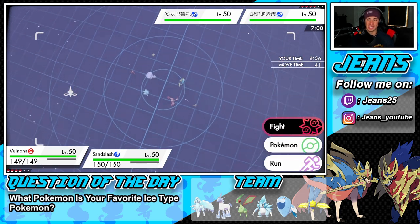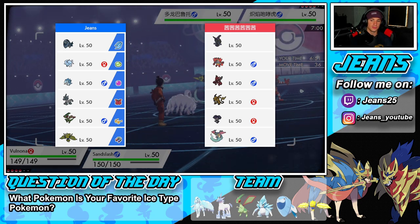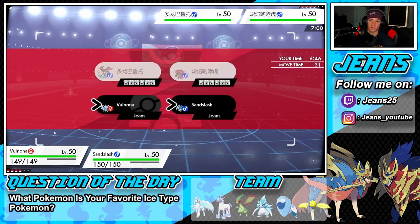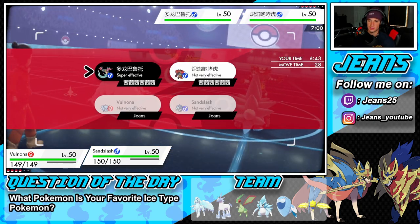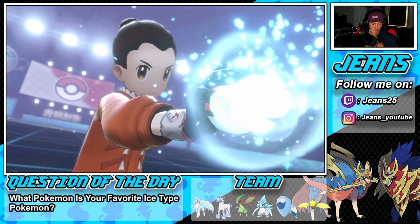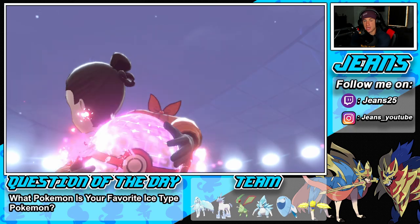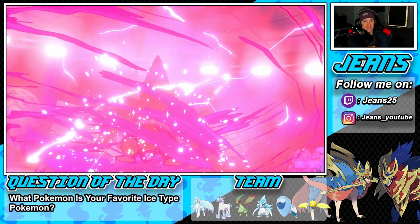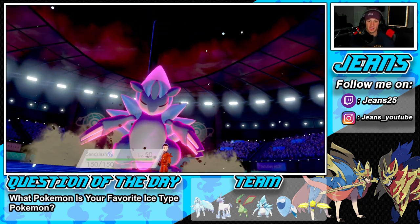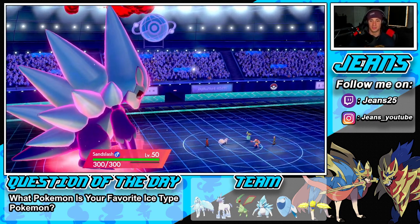He doesn't swap Dragapult so we go for the Hailstorm — I'm Slush Rush so I outspeed. He could support with Reflect or try to go for Burn, and that Intimidate dropped but Parting Shot would have been huge for him. He ends up Dynamaxing Incineroar as well, trying to change the weather. My Alolan Ninetales should outspeed it though.